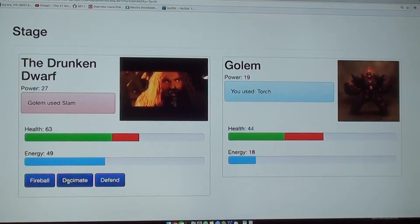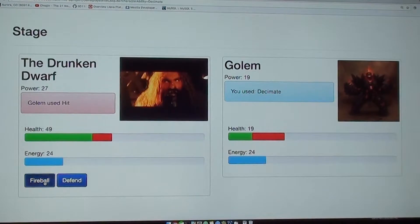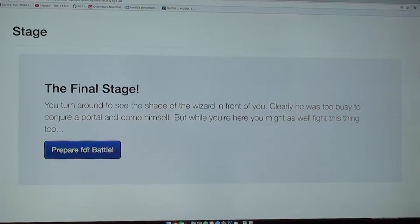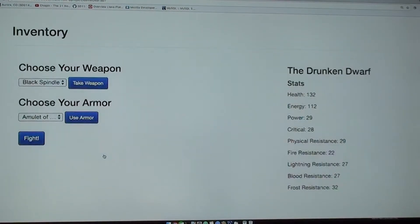Go ahead and defeat this guy. You defeated him — crossed the bridge, trampled all over the wizard's turf in some of his carefully planted perennials. You received the Black Spindle for your efforts in pilfering pockets. Final stage — the wizard never showed up. He's too lazy to build himself a portal and come, so he sent a shade of himself. Prepare for battle. Go ahead and equip the Black Spindle and you'll actually see the power go up. Then let's go fight.